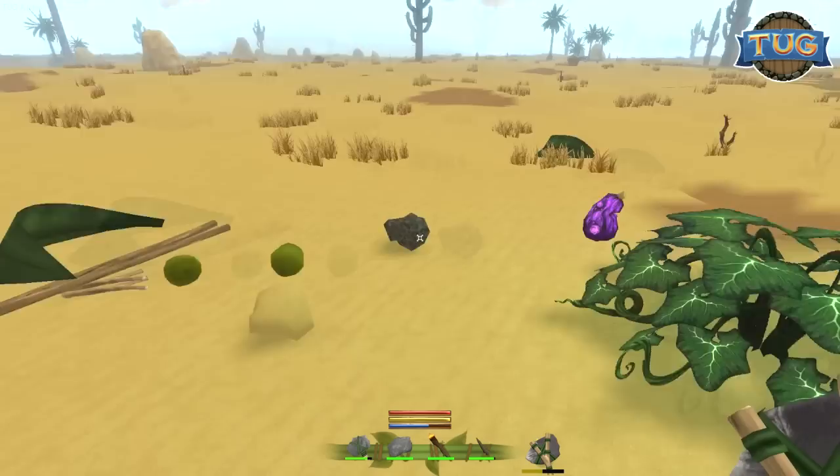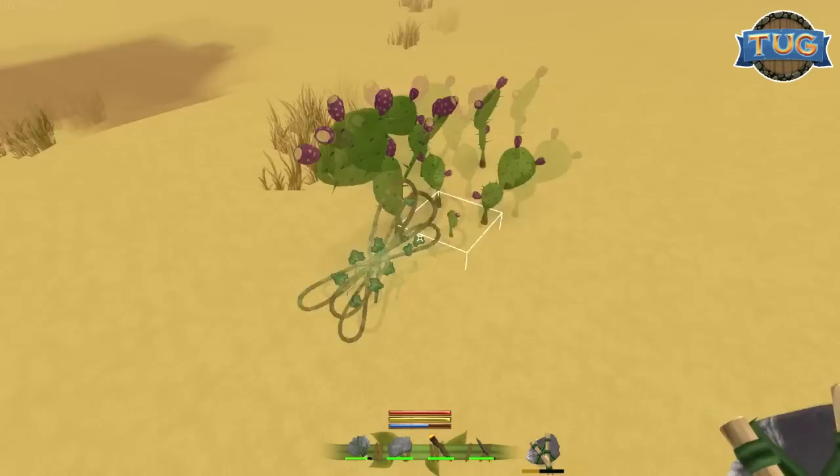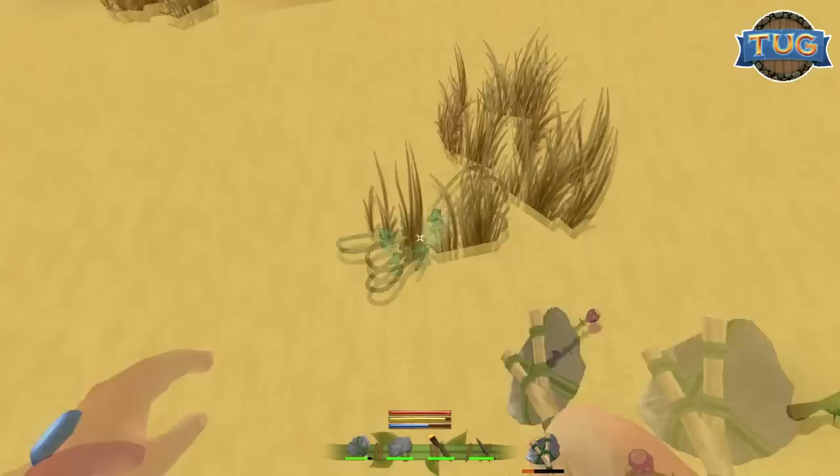We've only got one vine so we need to get some more vines. There's some more vines over there. Where are some more plants that give us some vines? Oh, they do give us vines — that's handy. We'll have those then. The small ones give us vines. We've got six vines and we've got four of each. I think we can make it.